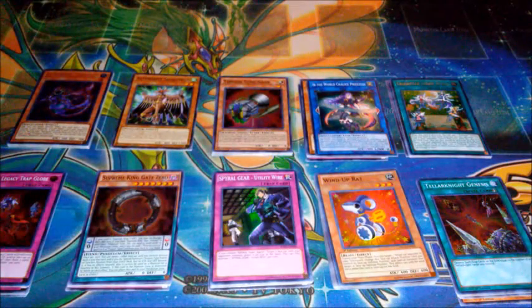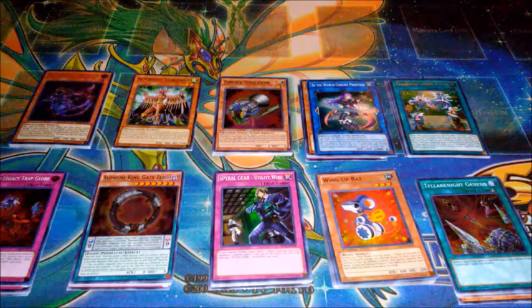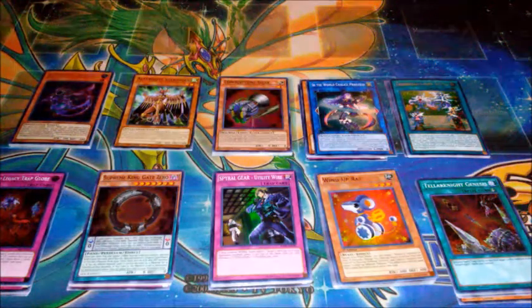Well, we ended up getting two Ultra Rares — one being Altergeist Miloseek and the other being Trickstar Light Stage. That's pretty cool. I wish it had been a Candina instead of a Light Stage, but beggars can't be choosers. As always, remember to like, comment, and subscribe. This is the Danji Yu-Gi-Oh! channel — we do daily uploads. Signing off.